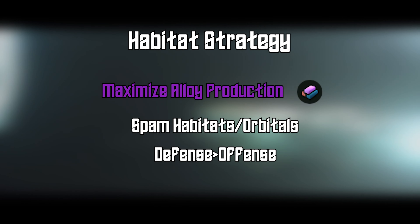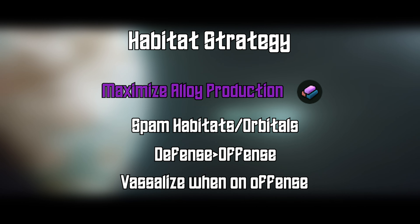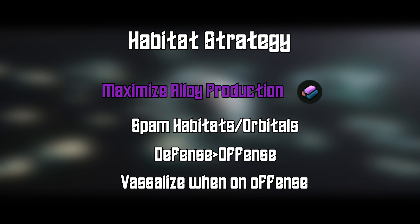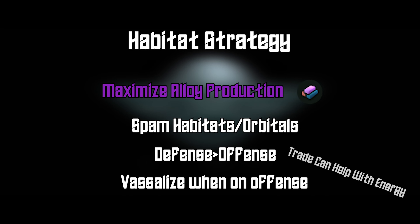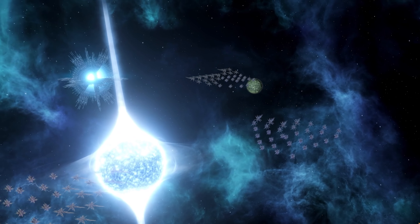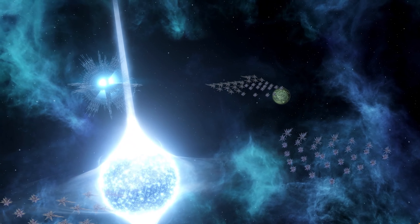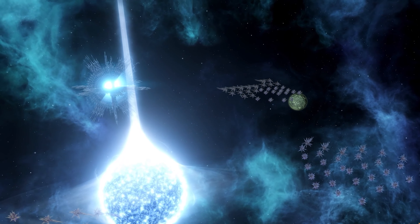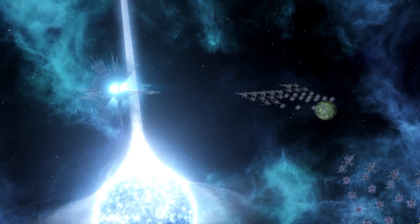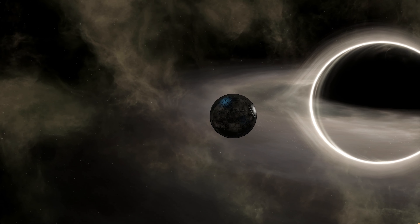Prioritize defense, but frankly with such a large and easy alloy source you should try to vassalize as many empires as possible with the massive fleets you should be able to build. Just watch your energy credits as it is decently difficult to get a good energy habitat. There are a couple of other niches and strategies now open, especially with robots — since they don't need food, arguably the hardest resource to produce on habitats, and they also don't need consumer goods, letting you maximize your alloy production. Remember that energy is still not exactly easy to get, which could hurt this strategy.